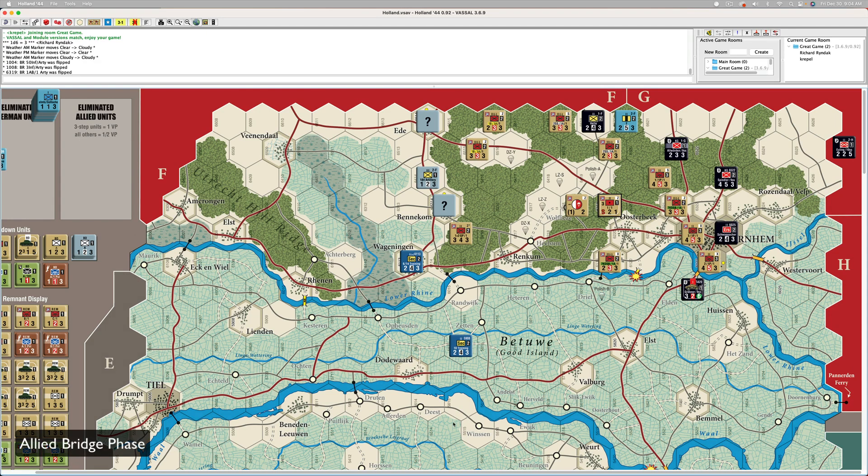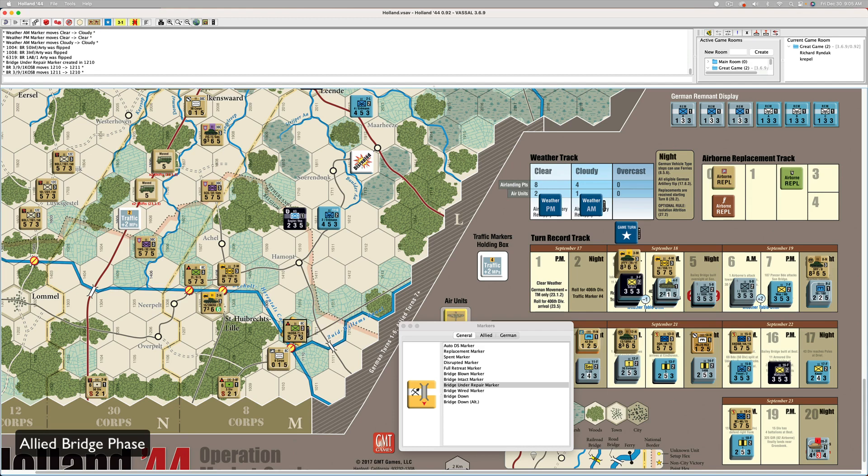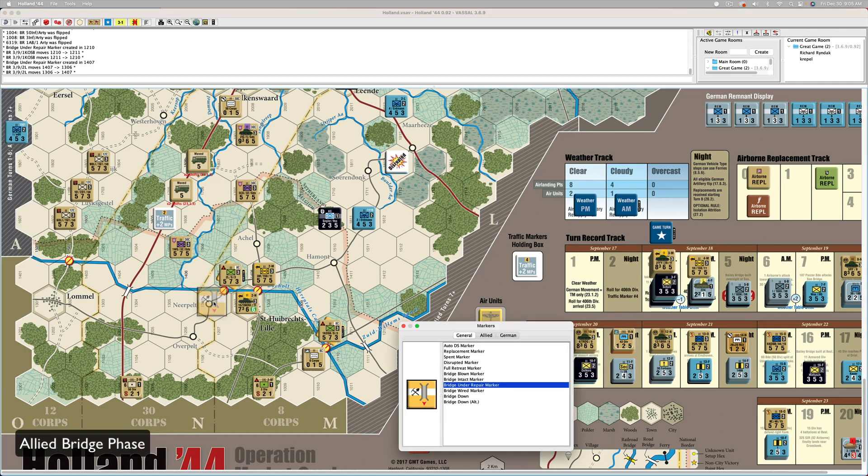Next is the bridge phase. The bridge engineer is all the way on the bottom right, so I'll put one there. I can do auto repair also. The one next to that is too close to your guys, so I can't repair that one. I can also repair this one. I think that's it for bridge repair.